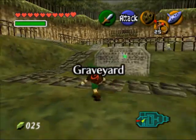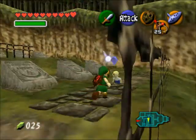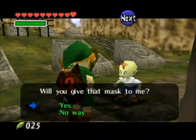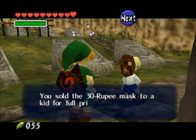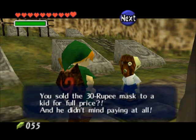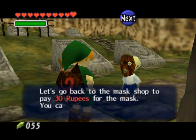Alright, now we're in the graveyard, and the little kid is the one you take the mask to. So talk to him and he's going to pay you 30 rupees. Then we're going to go back to the mask shop and get the last mask.